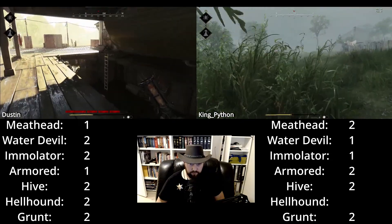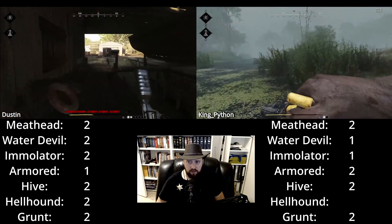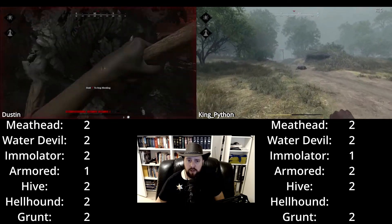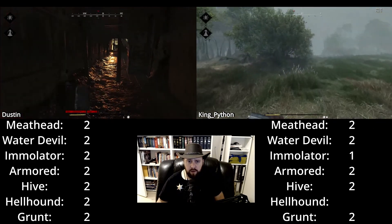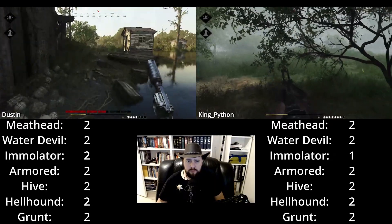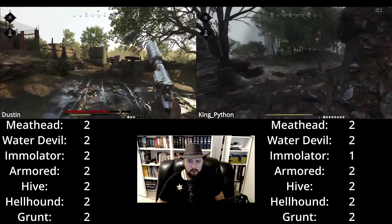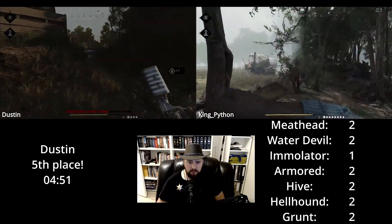Sometimes you might be unlucky, and those times are probably when other hunters have been there before you. You can see King Python — he has a shotgun too, to finish off water devils pretty quickly. While Dustin went full yeehaw. Now you can see Dustin just finished his last monster. Now he has to find a red or yellow barrel to blow it up. He found a barrel but it's a green one — he realizes it. Then he sees a red one on the horizon. The explosion goes off. Congratulations Dustin — you took 5th place in Sheriff Hardon's community contest number 2.